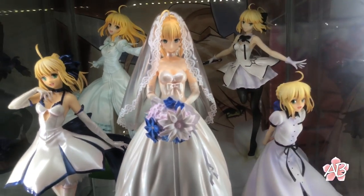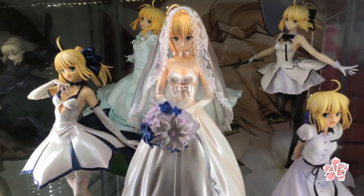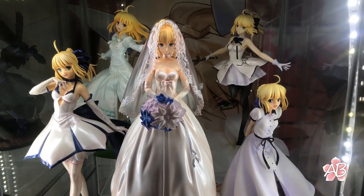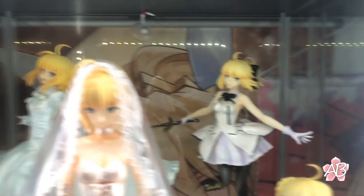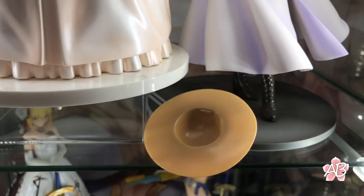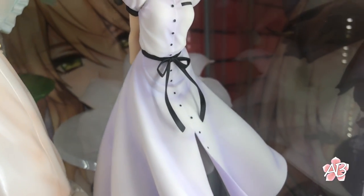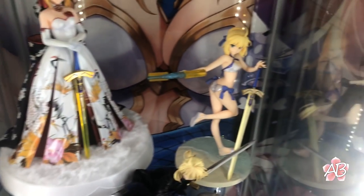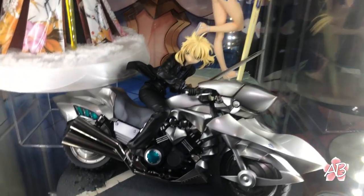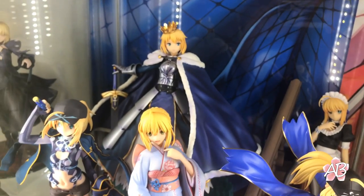Over here we have regular good old Artoria — vanilla Saber. The one in the very back is really cool, her base is like a flower. Oh no, she dropped her hat. And it drops. Over here we have more Sabers, down here more Sabers and some Mysterious Heroine X's.